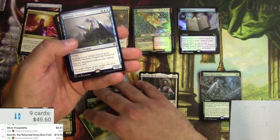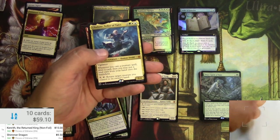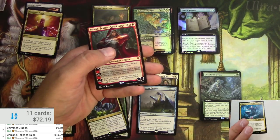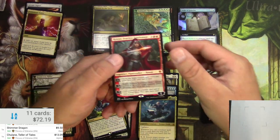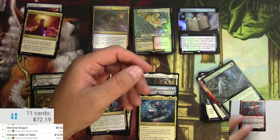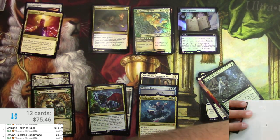Oko's Hospitality and the planeswalker deck Kenrith the Returned King — pretty decent mythic, yeah, $15 right there. Shimmer Dragon — wow, that's really good, $9.50 — that's a winner! And Shalai from the brawl deck, another great mythic to pull. Rowan Fearless Sparkmage from the planeswalker deck is about three bucks.